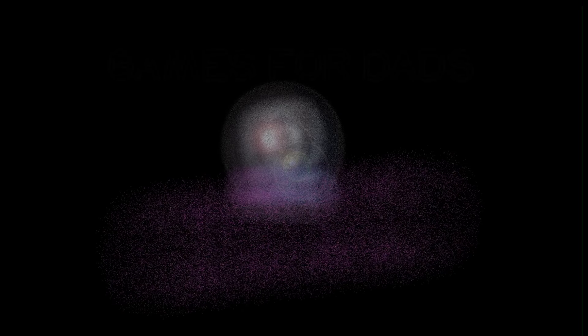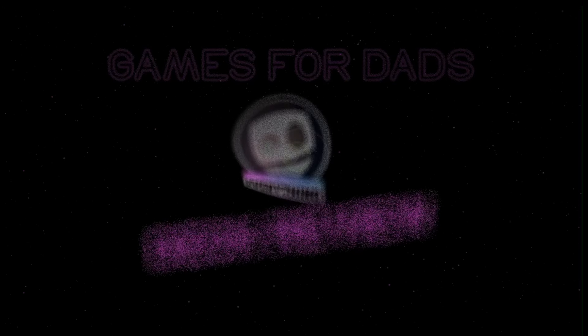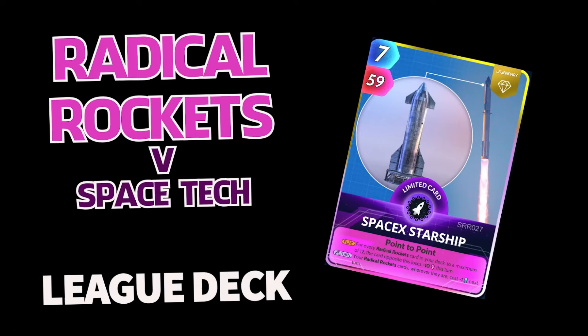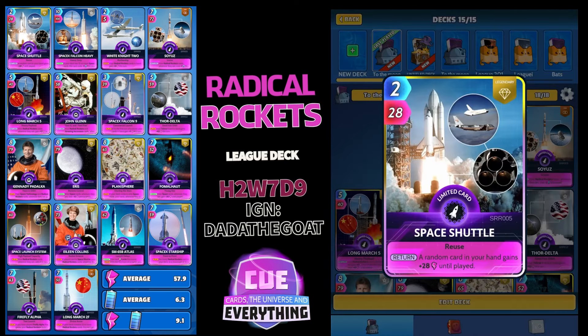Hello everybody and welcome back to Games for Dads! It's time for another super cool Cards, the Universe and Everything deck review. This is a Discord build — credit goes to the team in our Discord group for this amazing Radical Rockets deck. The deck code is H2W7D9 — that's H2W7D9 — the Radical Rockets League deck.